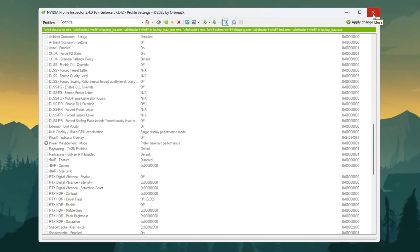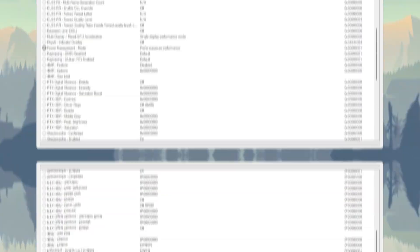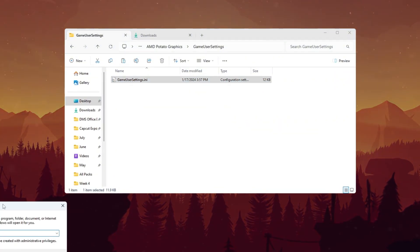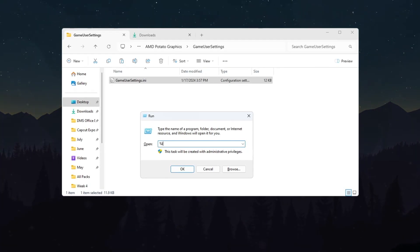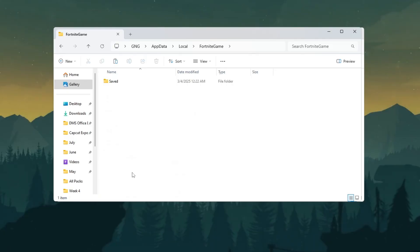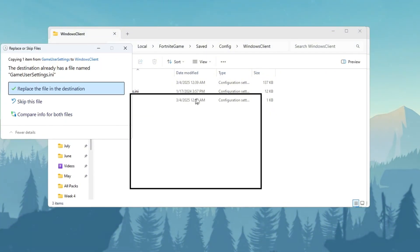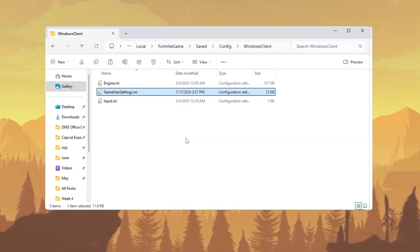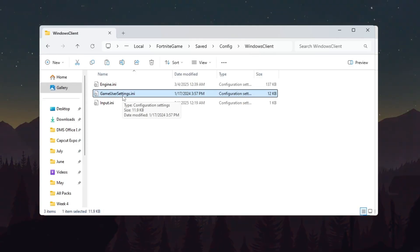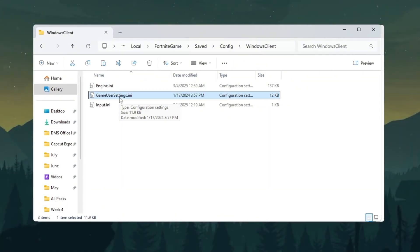If at any time you want to return to the default NVIDIA settings, click 'Restore Current Profile to NVIDIA Default.' If your computer uses an AMD or Intel GPU, go to your desktop and open the folder named 'AMD Graphics.' Inside you will see a file called 'GameUserSettings.ini.' Right-click on that file and choose Copy. Press Windows + R to open the Run dialog box, type %localappdata% and press Enter. Navigate the path: FortniteGame > Saved > Config > WindowsClient. Inside the WindowsClient folder, right-click and choose Paste, then click 'Replace the file in the destination.' This file contains special graphics settings for ultra-low-end systems, turning off heavy features like shadows and grass. Using these settings will reduce lag, improve performance, and make Fortnite run faster and smoother, especially on older or very weak PCs.